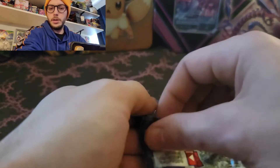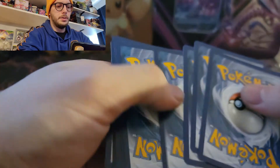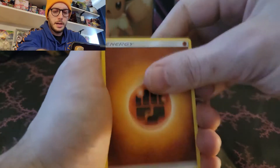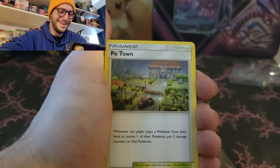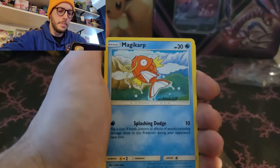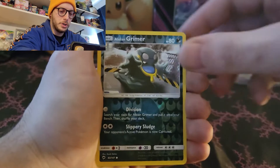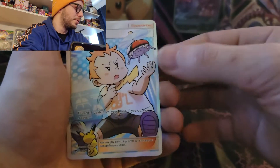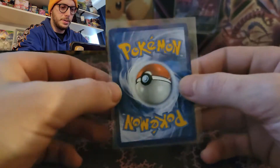Next one we got Burning Shadows. When you do a tin like this, you kind of take the chance - unless you're familiar with the tins, you're not going to really know what kind of booster packs you're getting until you're done opening the tin. A Reverse, a Lolan Grimer, and a Full Art Trainer card. That's cool - first big hit, first tin.